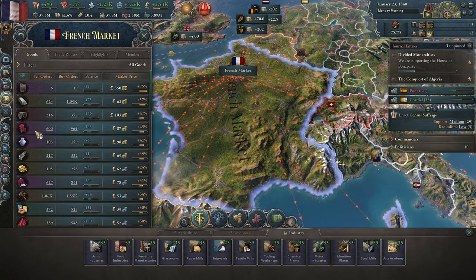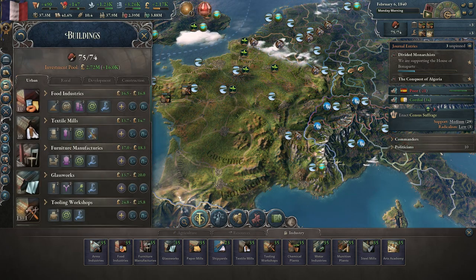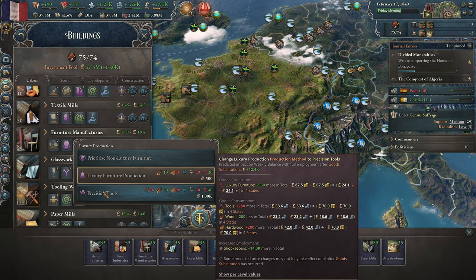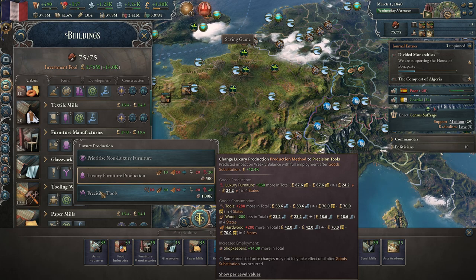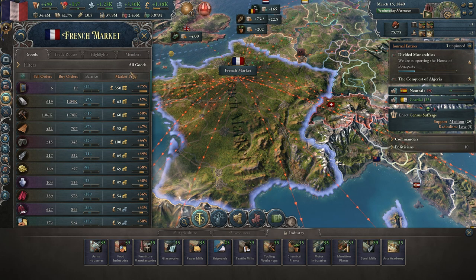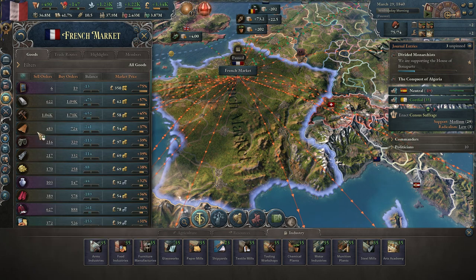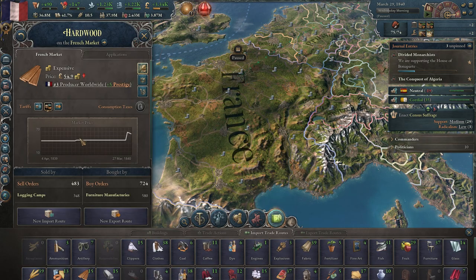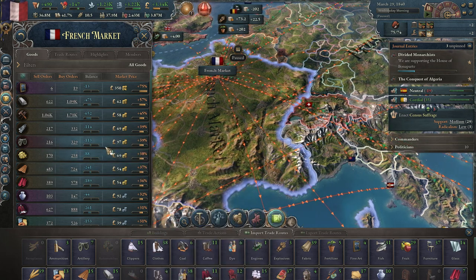The furniture - I think we can actually change up our production methods for that. Yeah, we can go to precision tools, which would result in luxury furniture getting very cheap. Hardwood would get expensive, but I think we're already trading for hardwood. Tools would be a problem, but let's just change that up. We'll get more tooling workshops anyway and just trade for our hardwood - we might get enough from Russia so let's not even worry about setting up an import route.